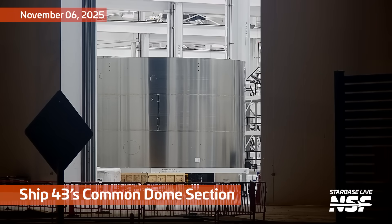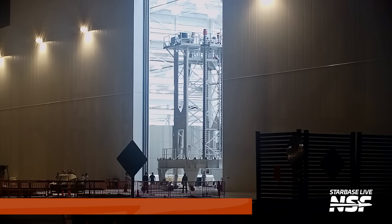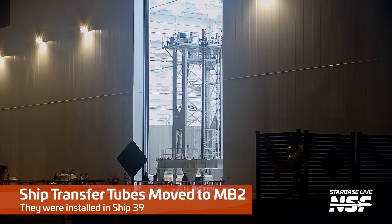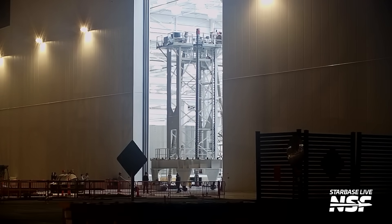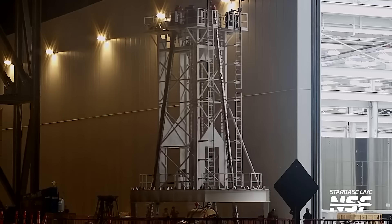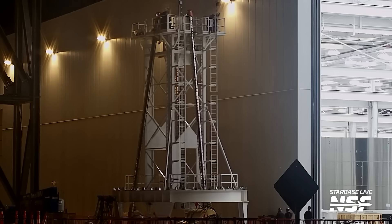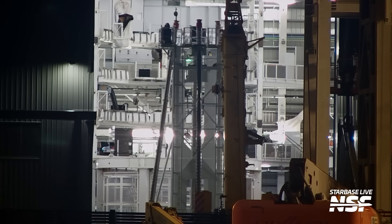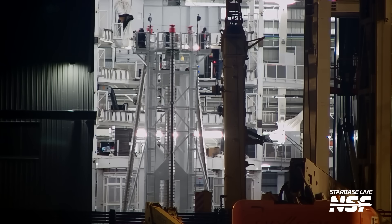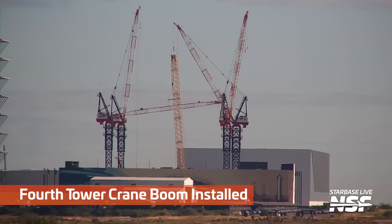Looking into the door, we can see Ship 43's comet dome section. It had a label on it — somewhere there might be a members' photo of exactly what that label said. We've seen this thing in the factory a couple of times. Here we see it moving around with some transfer tubes on it — that jig where they work on those transfer tubes, downcomers, whatever you want to call them, scooting over into the bay. So not only is it a fixture for assembling those things, it can transport them as well.